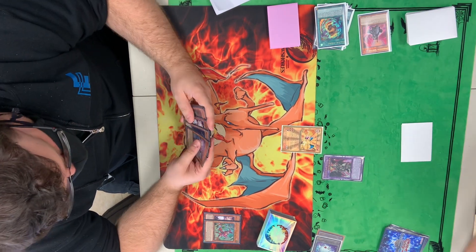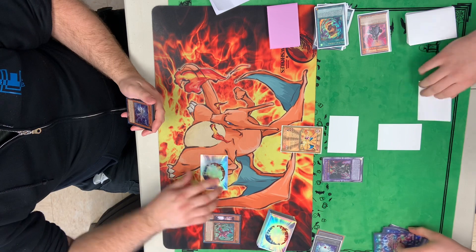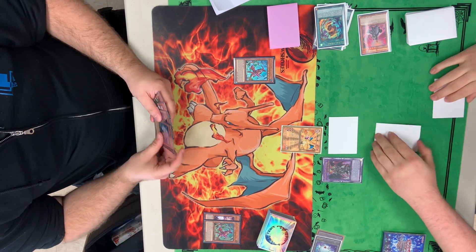Entering the Battle Phase and attacking for 3,000. That's going to be 5,400 Life Points taken. Setting one card, sitting on a back row, and passing. Shifter is no longer alive there, so maybe it saved us for the turn.